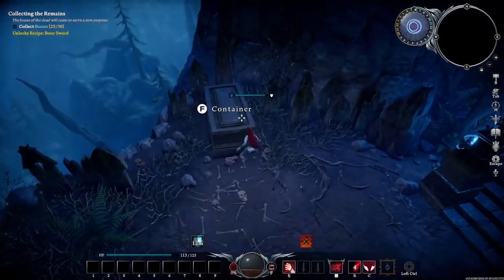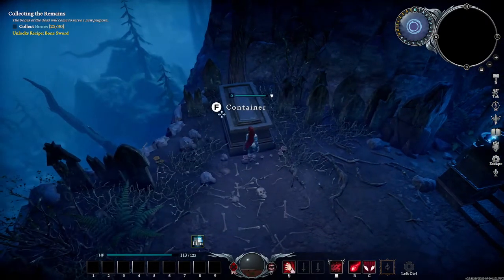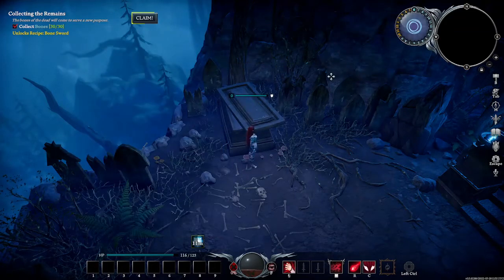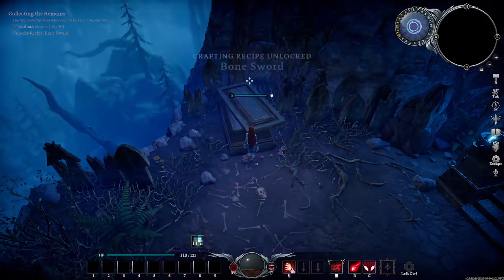We've almost gotten to the maximum bones needed. We found our first container — walk up to it and push F. You'll be able to get a Bone Guard Mask, which is armor, and also collect some bones, some wood, and some stones. That completes our quest, and then we can claim it. This is going to unlock the recipe for the Bone Sword.